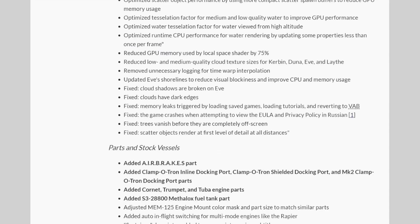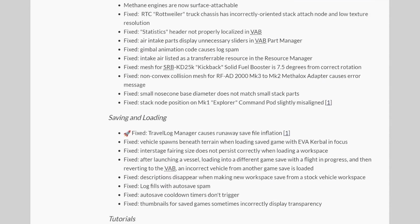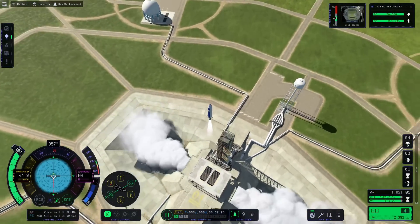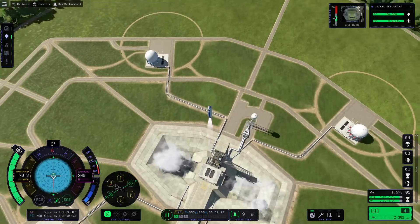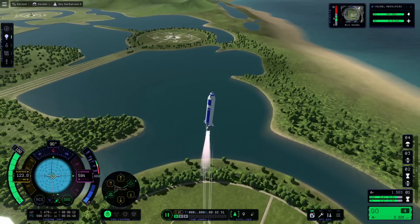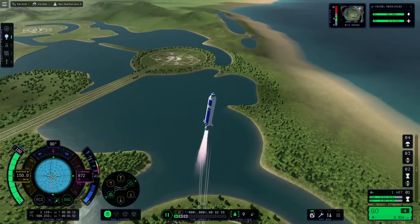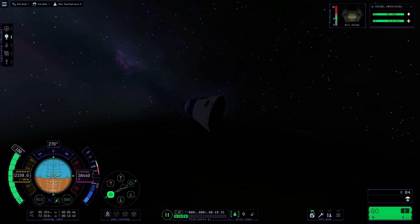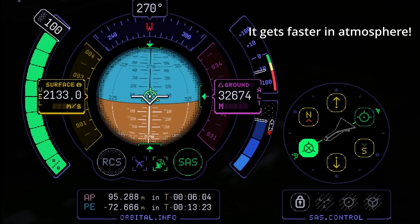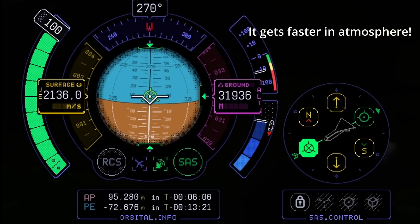But before we go into the good stuff, here's the bad stuff right out of the way. There is still no re-entry heat. Some long-time annoyances like the orbital decay bug didn't make it into this patch, and to be fair they were not announced to be fixed yet. There is a new issue where the Mark 1 Command Pod doesn't experience drag on re-entry when pointed retrograde. They definitely have to fix that.